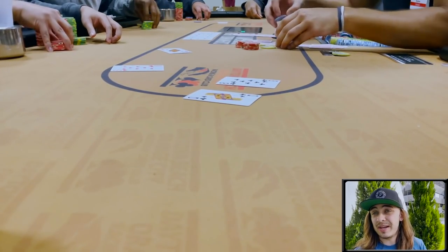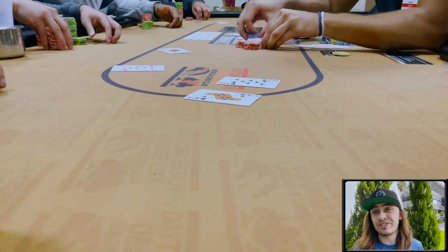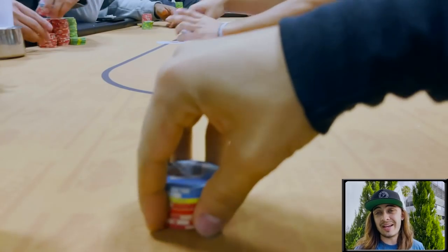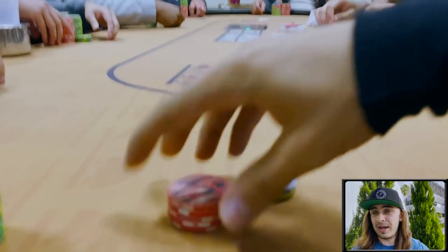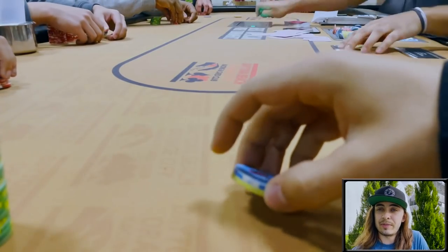After it checks all the way through a third time, my buddy also shows queen-eight for the exact same hand, and the cutoff just lets it go. So somehow we're going to chop up this pot with queen-high and take some money from the cutoff.